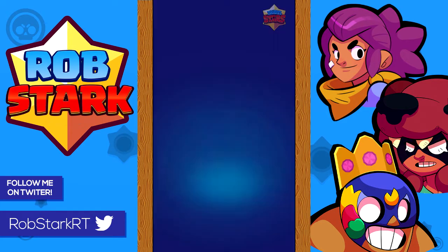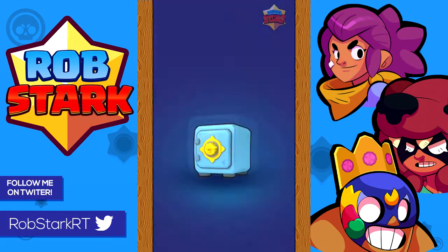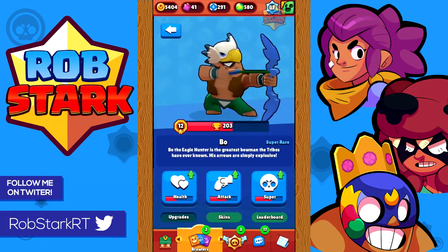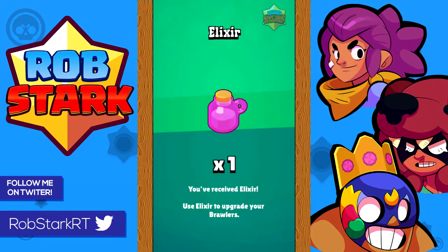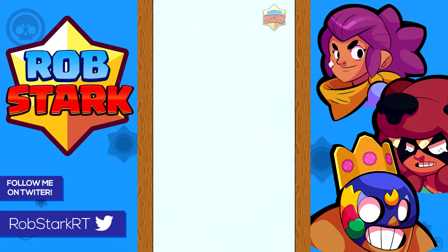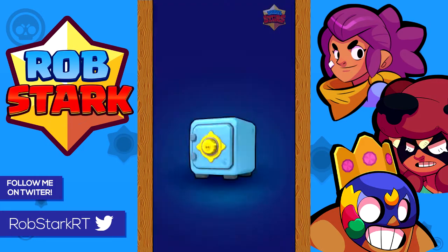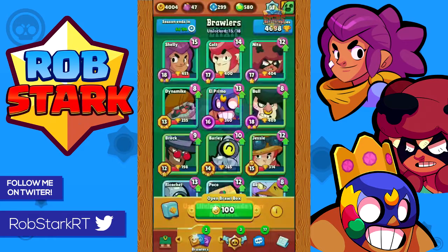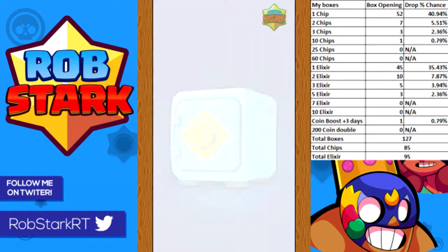Part of the reason I wanted to do this is so I could see the new drop rates. What I did was gather data from some of my friends and clanmates — they told me what they got from their box openings — so I'm going to combine their data with mine. From my stats alone I got one chip 52 times.